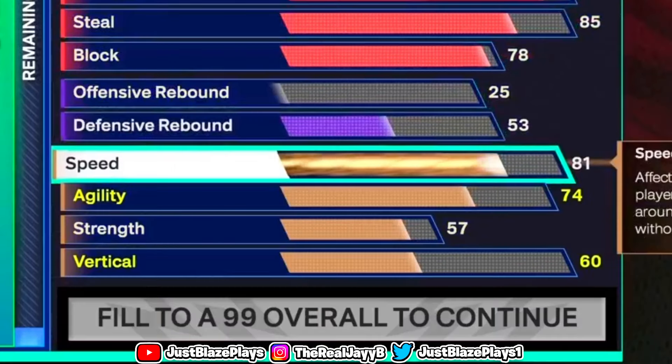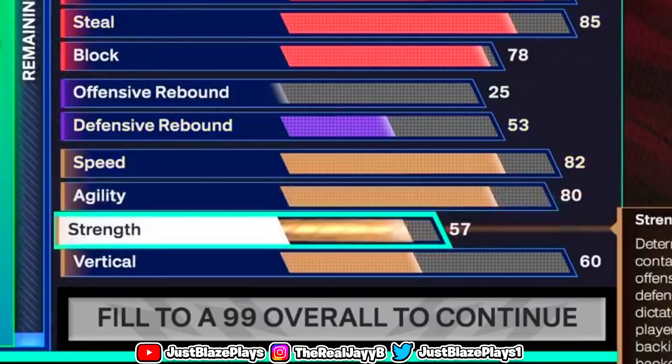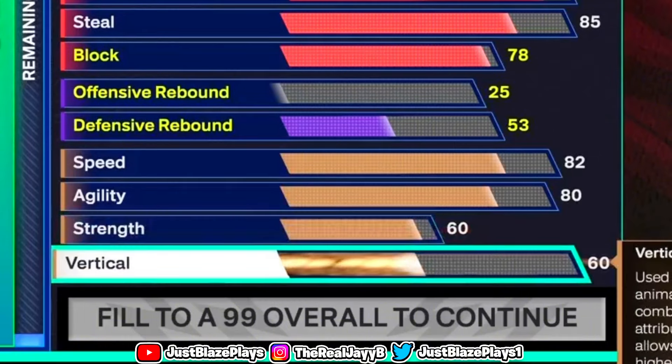Going to fitness and physicals: put your speed up to an 82, and put your agility up to an 80 — that agility is definitely important for a build like this, especially being tall. For strength, put it to a 60 to get Physical Finisher and Strong Handle on bronze. For vertical, put it to a 74 to get that silver High Flying Denier.